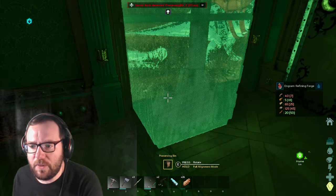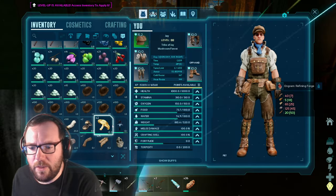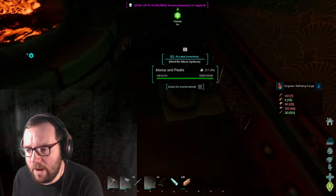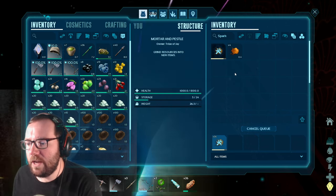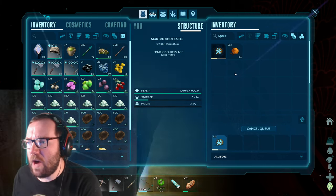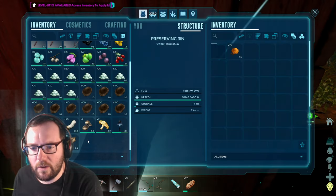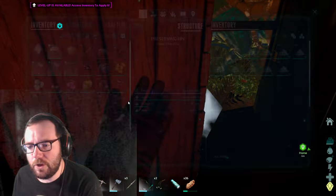Let's put the preserving bin in here, and then the refining forge over there. We need some spark powder, so we'll use the leftover stone and any flint we've collected. We can make 38, but it crafts by 2, so really we're getting 76. We'll let that craft up, and then we'll use the preserving bin to store the perishables like the organic polymer — we got plenty of that from the two crabs we just killed. So polymer should not be too much of an issue.